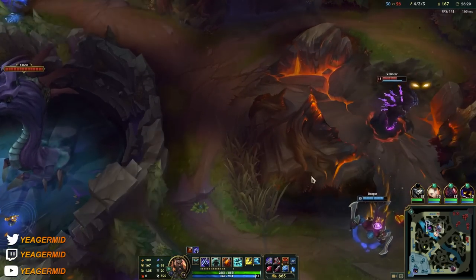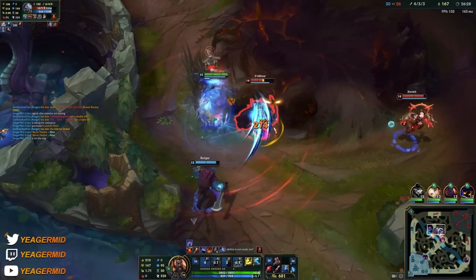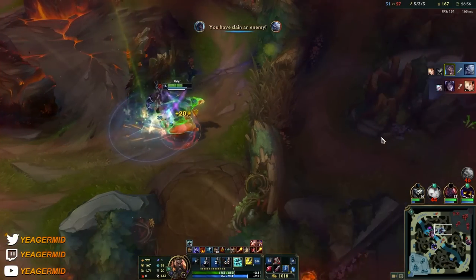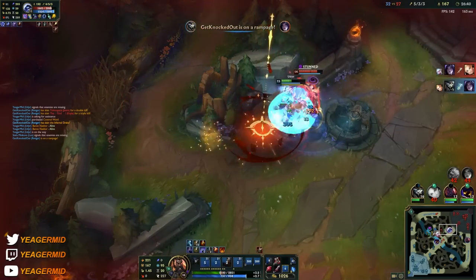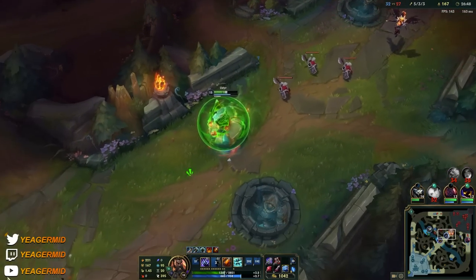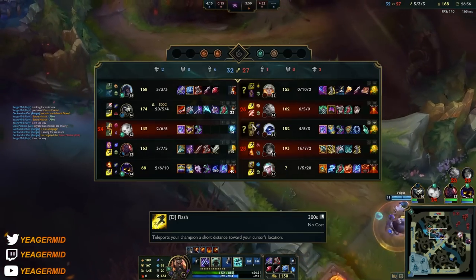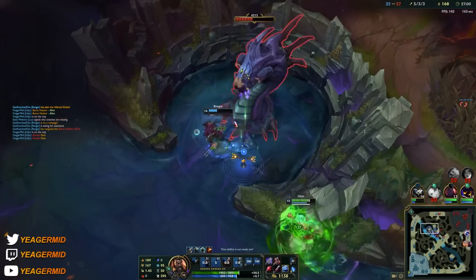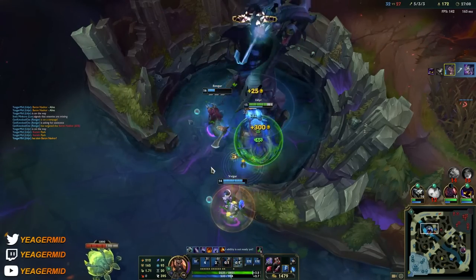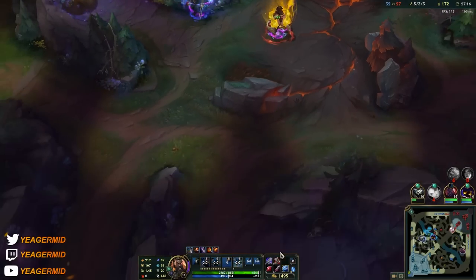We're going to max out the E now because every point increases the bonus movement speed — helps a lot with running away but also chasing. If you look at the circle below the enemy champion after you stun them, it displays the cooldown before you can stun them again. Now we're going for Baron — the jungle's cleared. Your empowered Q does a lot to the Baron; see how fast it went down. We got the Baron and now we can start building towards Titanic Hydra.